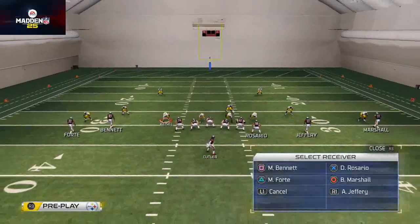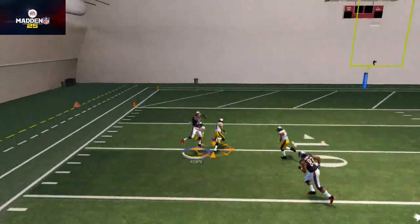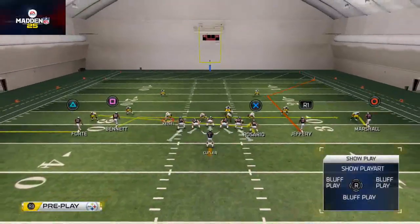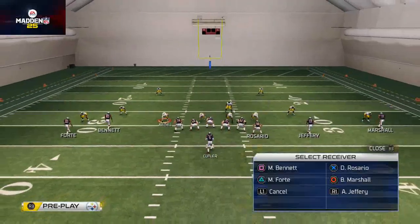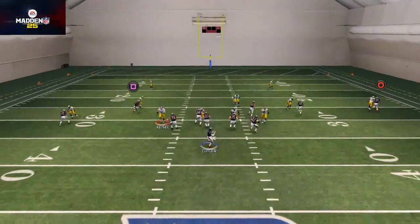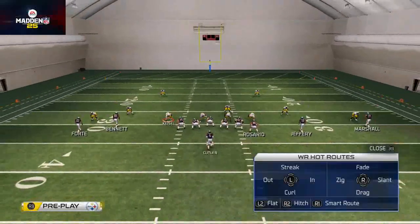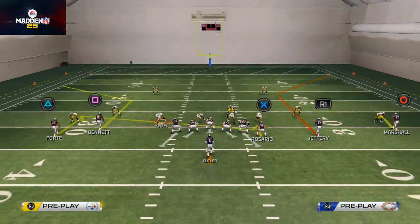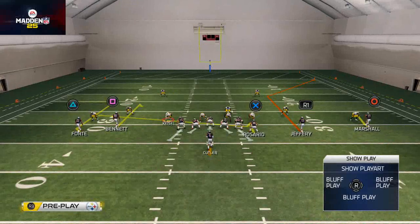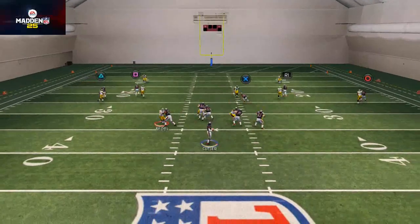Looking at the flat route with a bit more space — pass lead down to the inside, click on, and you have a window to fit it in. You could also put him on a block and release route. He blocks for a second then releases, which works well against zones since the zones fall away from him. You can also use option routes — against man coverage, Forte turns that into an unbumpable out route. So put Forte on an option route, Bennett on a smart hitch, the tight end on an in route, and Marshall on an in route for even more success. There's a lot of cool things you can do from this formation.